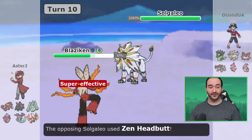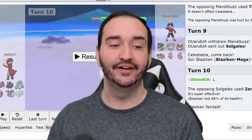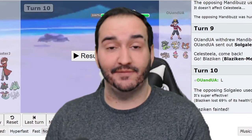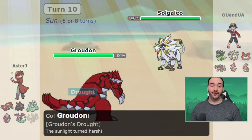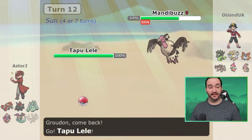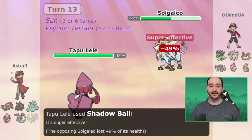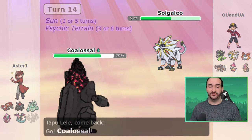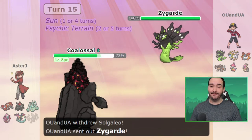I double into Mega Blaziken on the Solgaleo, and it ends up being Scarfed. I didn't have a good switch-in regardless, so I go for a U-Turn — I didn't want this thing to be a Weakness Policy set and somehow get a massive boost from me hitting it with a super effective move. My Blaziken is dead now, so I've lost one of my biggest offensive threats. But that's okay because Terrakion — his biggest offensive threat — is not really here at all. I go Groudon on the Solgaleo, then expecting Mandibuzz I double into Lele, and then expecting Solgaleo back I go for Shadow Ball to weaken it. I go into Colossal on Flare Blitz and get the Steam Engine boost, which is awesome, and he also gets a little Recoil which might put him into range of Shadow Ball later.